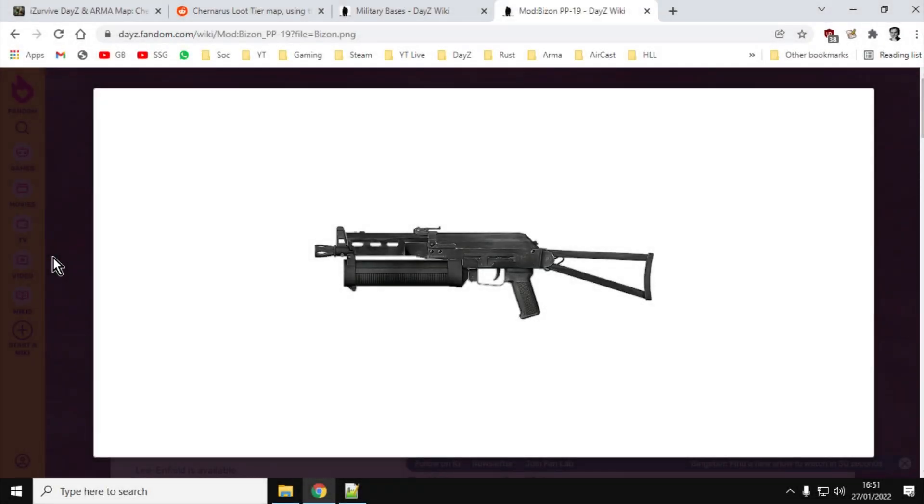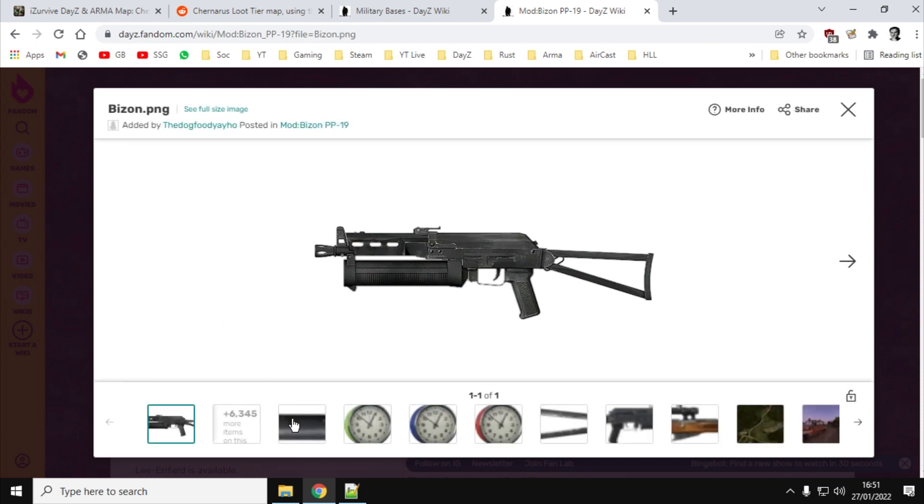Hi everybody. With the introduction of the new PP19 Bison with the 1.16 update for DayZ, which is only on the experimental servers at the moment for Xbox and PC but will be coming to public servers soon, you're probably wondering how do I add more of these, and how do I add more alarm clocks as well?